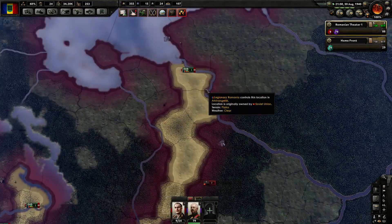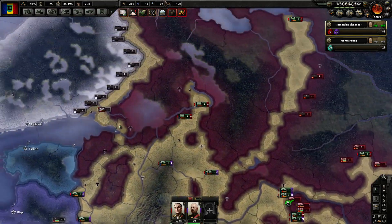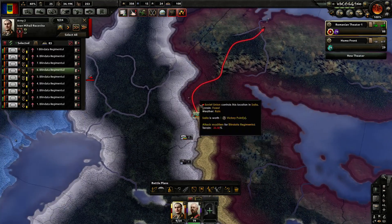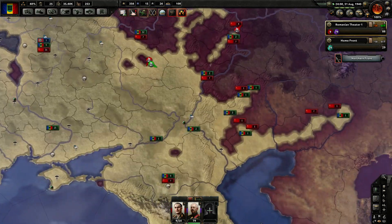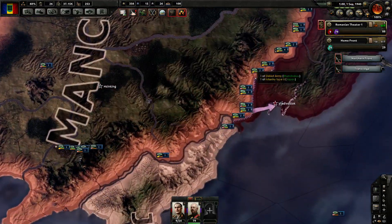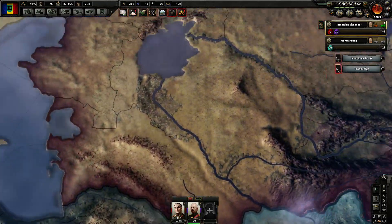Reinforcing existing combats becomes a major issue. I'm just attacking here, I don't seem to be rushing for Archangel. Grabbing one more here. It doesn't look good - without Japan moving their ass, we simply won't be able to force the surrender fast enough.